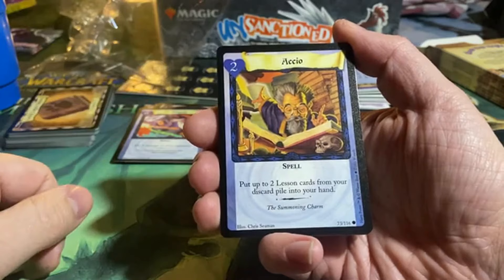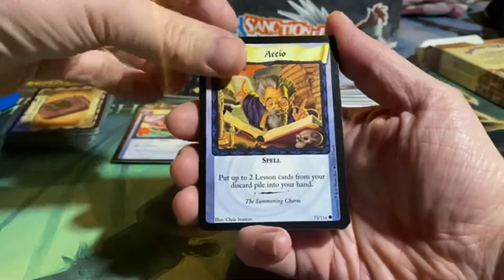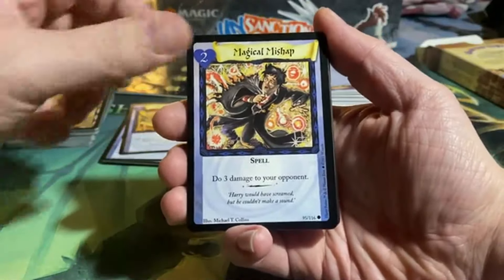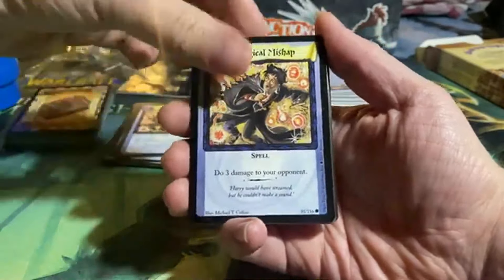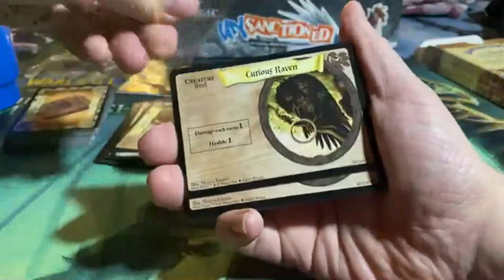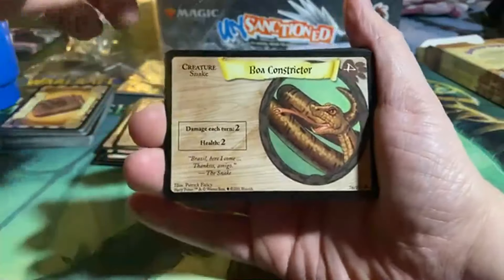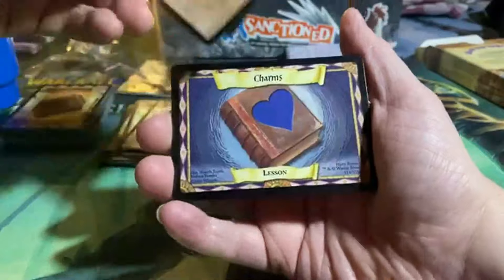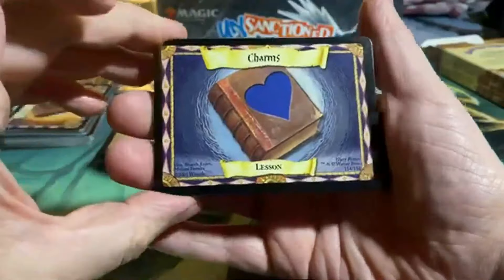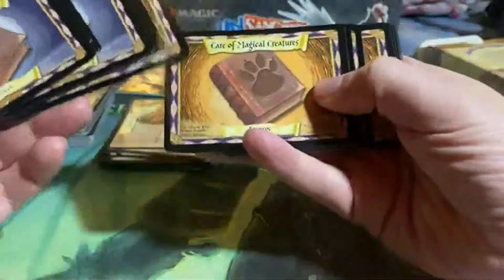Accio for two — it's a spell: put up to two lesson cards from your discard pile into your hand. And Magical Mishap for two — do three damage to your opponent. Hagrid and the Stranger again, just a common. Curious Raven again. Boa Constrictor for four — damage each turn: two, health: two. And then we have the lessons: Charms and Care of Magical Creatures. And that is it for the starter decks.